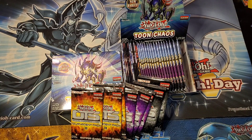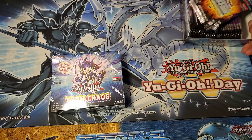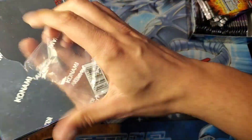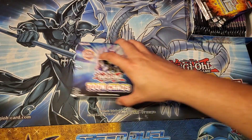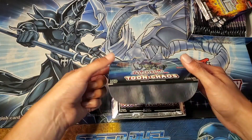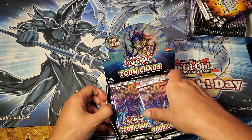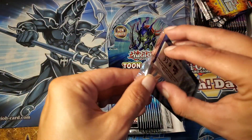Without any further ado, we'll start cracking open these packs. We'll save the loose packs for the end and go into our booster box first. Apart from the OTS packs, everything else were blisters. The OTS packs were actually gifts from the manager of my local OTS store, Showcase Comics and Hobbies — shout out to Bobby, thank you for those. We'll start off with some Toon Chaos.